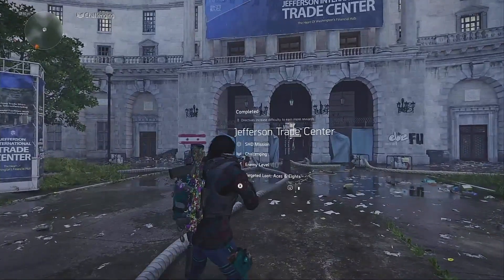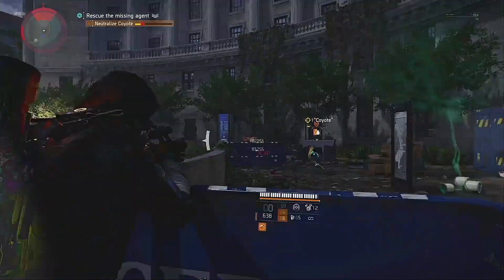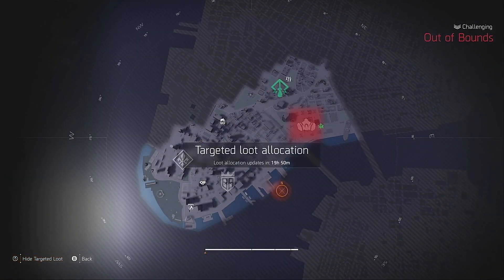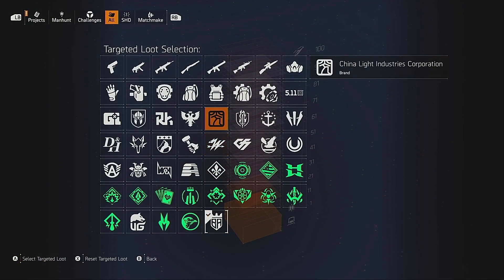To get this mask, your best bet is to run the Jefferson Trade Center mission on challenging or heroic. The boss has a good chance of dropping it. If RNG is being RNG, then run any other content with masks as the target loot. Higher difficulties will increase the drop chance, but it's never a guarantee.